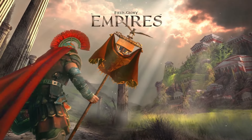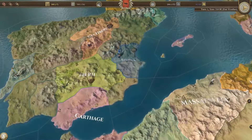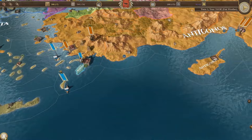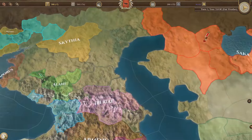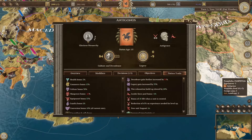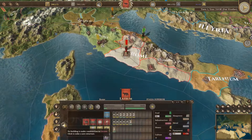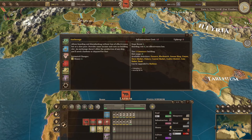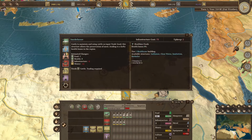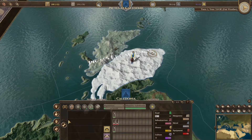Next up we're diving into Field of Glory: Empires, a grand strategy game that immerses you in the intricate tapestry of nations and tribes each with distinctive cultures, set in Europe and the Mediterranean during the classical age. You manage your empire at your own scale, from overseeing entire provinces down to micromanaging different regions. You construct buildings to enhance your army, improve citizens' lives and boost the economy, and you're tasked with establishing a trade network of goods and resources. Combat is about troop composition, battlefield strategy and selecting the right general.